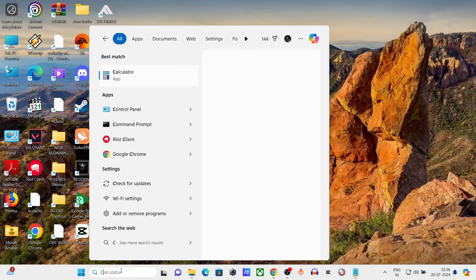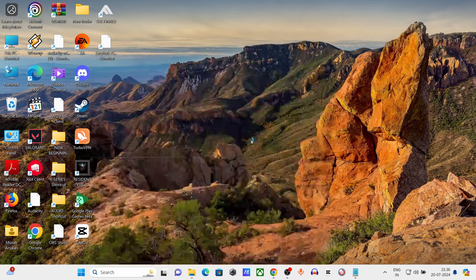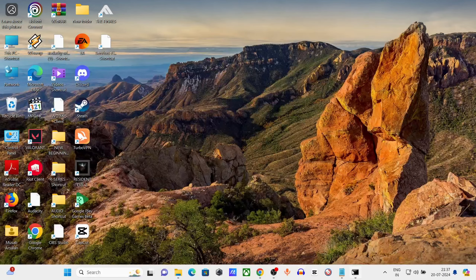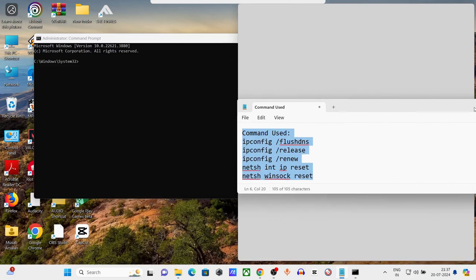Go to the Windows search bar, type cmd, right click and run as administrator. Now copy these 5 commands and paste them into cmd and press Enter.